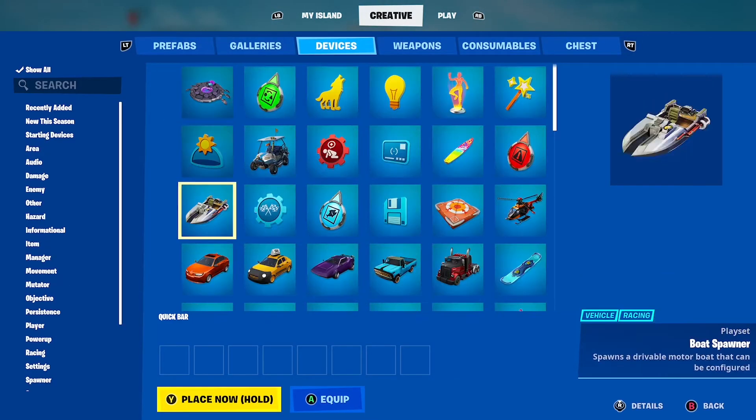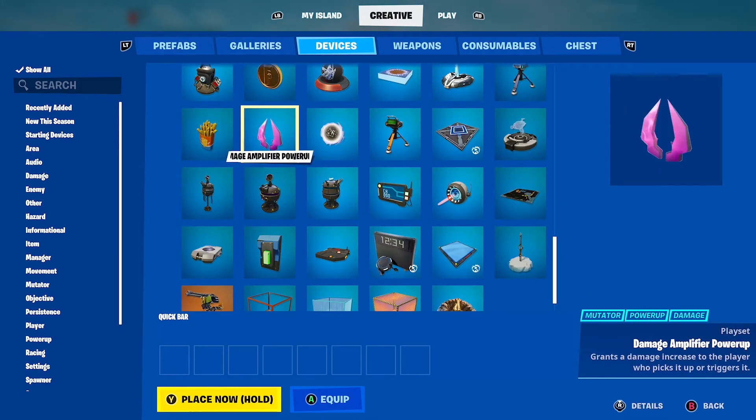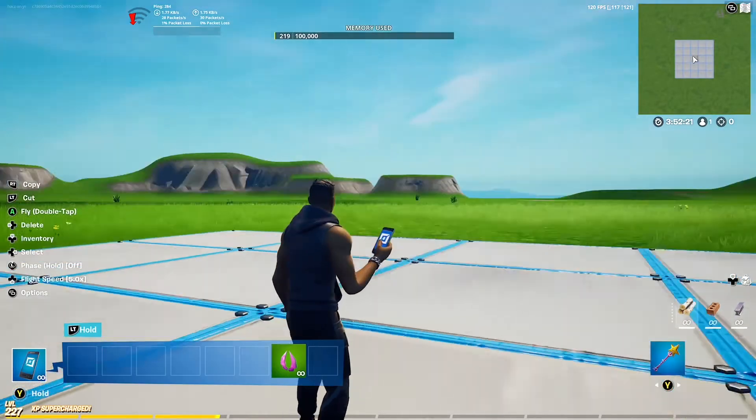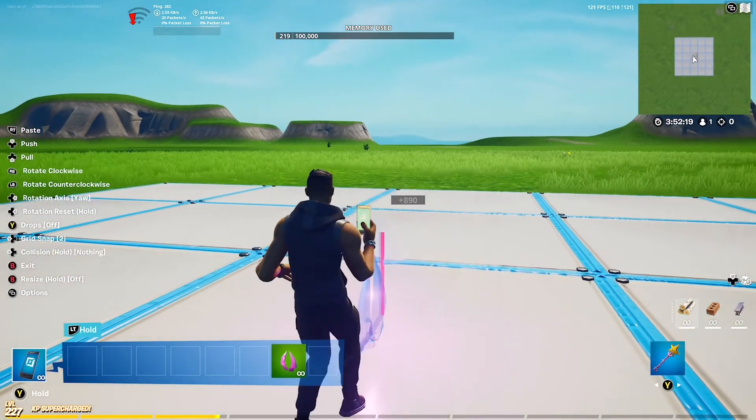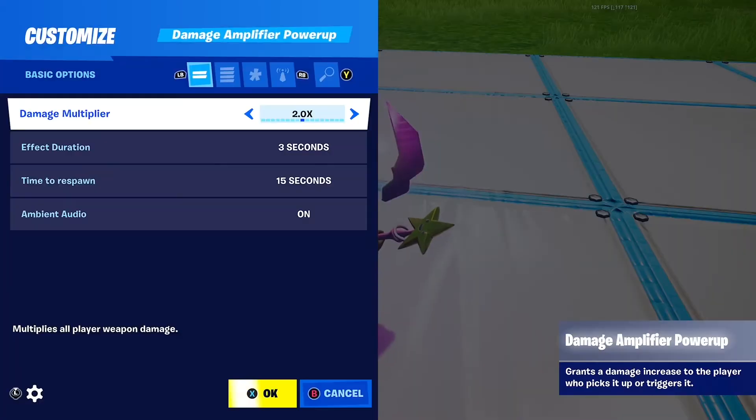So go to the devices tab, and the only device you'll need is the damage amplifier power-up. Place it down where you want it to go, I'm just going to place it down here.